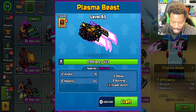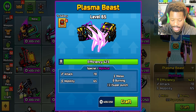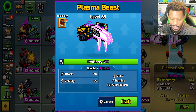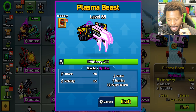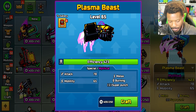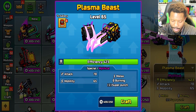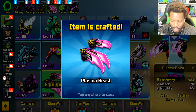We got so many weapons to check out, but today we're gonna be checking out the Plasma Beast — these things look amazing, I can't even talk, that's how good they look. They almost look like Wolverine blades, but they're gonna be a little bit better. This is a special — if I didn't see that it was a special I would have thought it was a melee. It does melee burning, has super punch attack, 78 mobility, 65. Let's craft these bad boys up.